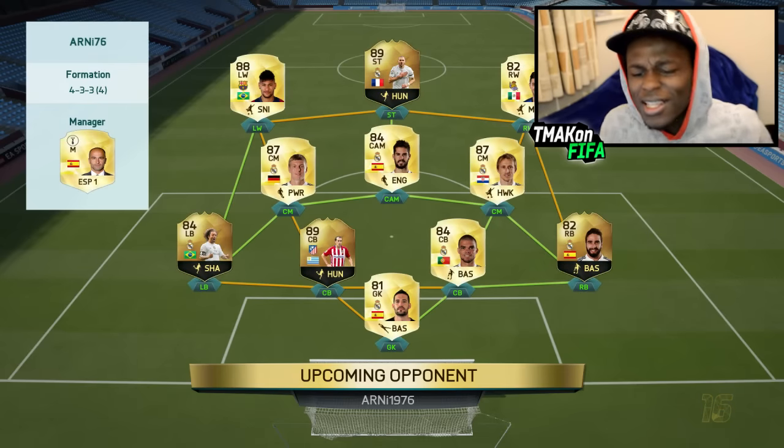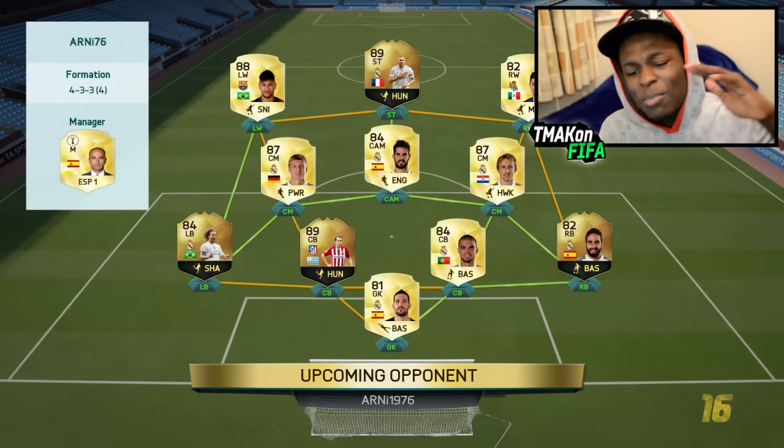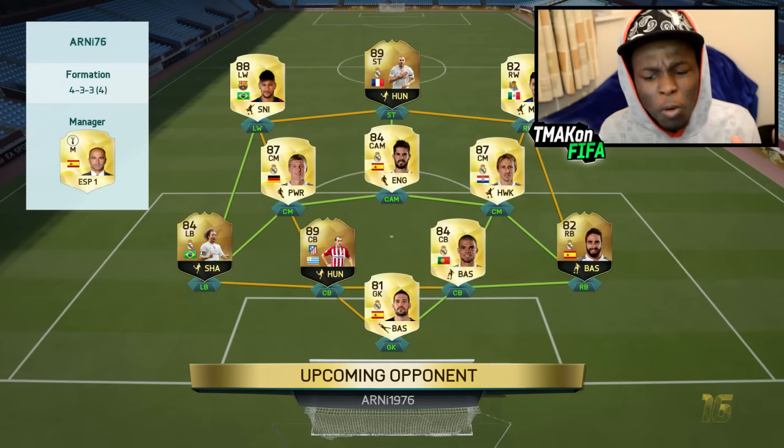Let's jump into a game. This is the team I'm coming up against — the guy's got four informs in his team including inform Benzema, inform Marcelo, and inform Goldeen. Let's see how this game will go.